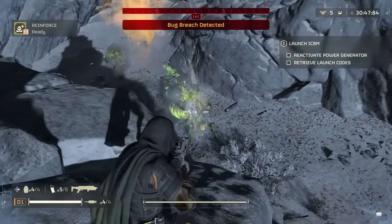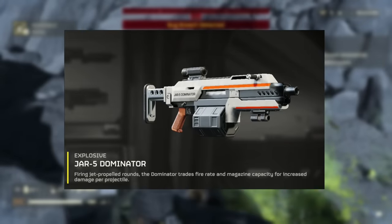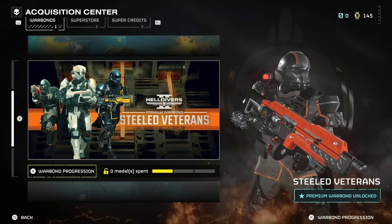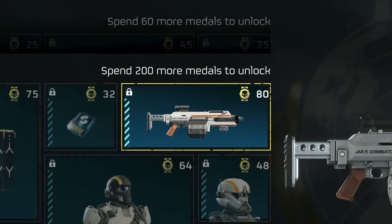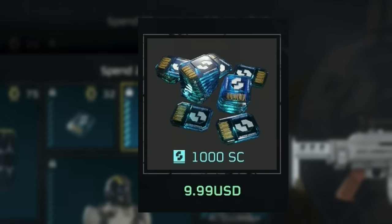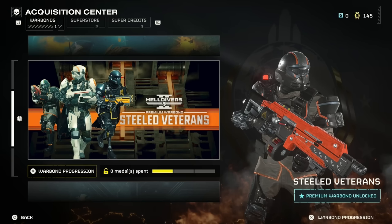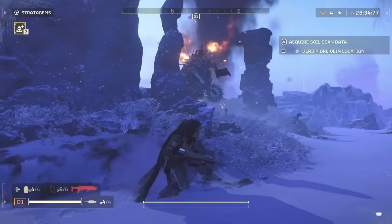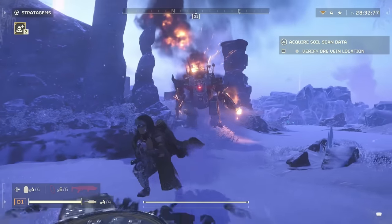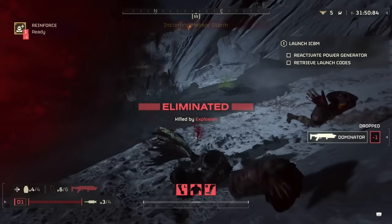The ultimate gun in the Helldivers 2 Steeled Veterans Warbond is the Jar Dominator. Located on the last page, this thing will make sure that you spend at least 280 medals in addition to either $10 or 1,000 super credits that you will need to unlock the warbond itself. That can be quite a grind, so I wanted to know: is this gun even worth the asking price? Let's talk about it.